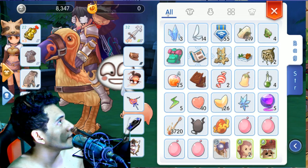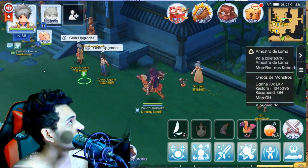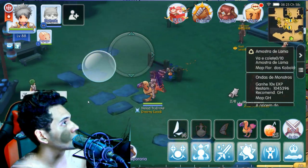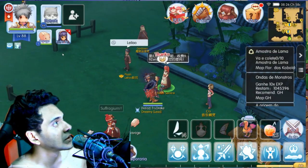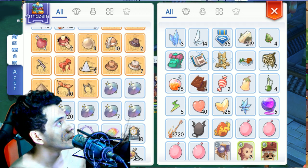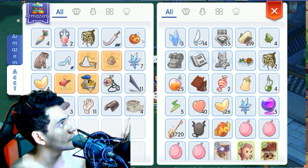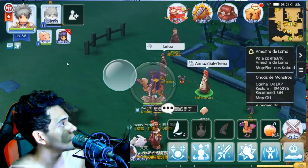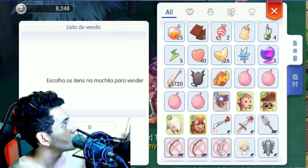We still have money left here. We can buy a plus two. Let's see if we can get it to ten, since it's cheap. I have to sell something — we have some stuff here. Let's pick up some trash. So many useless items. Perhaps we can sell those. We're full, so let's sell some crap and try to get the pet to its max level.